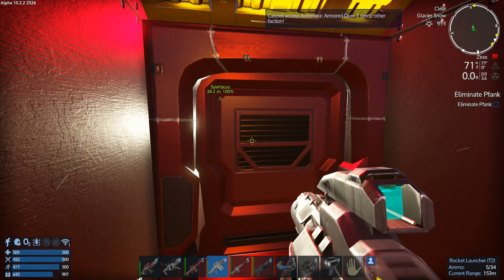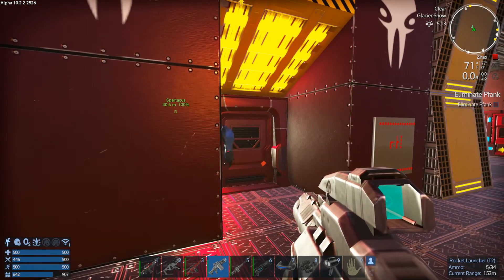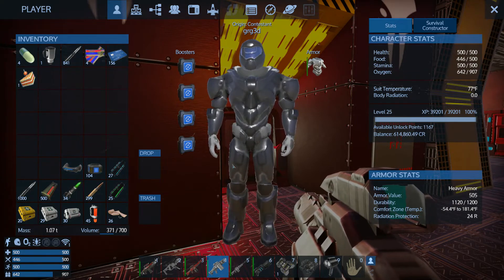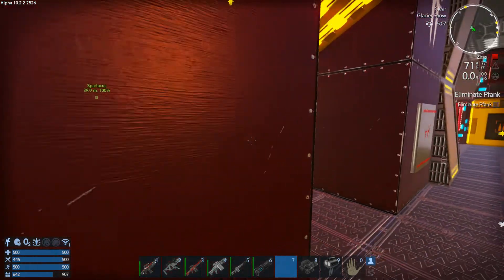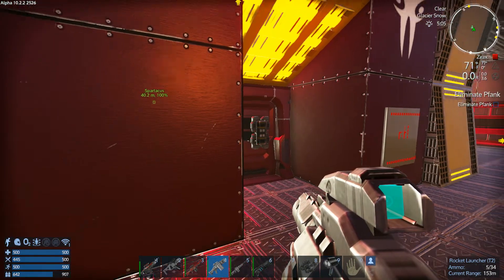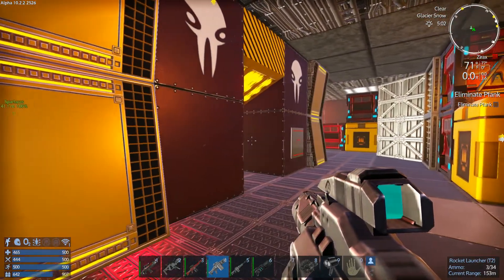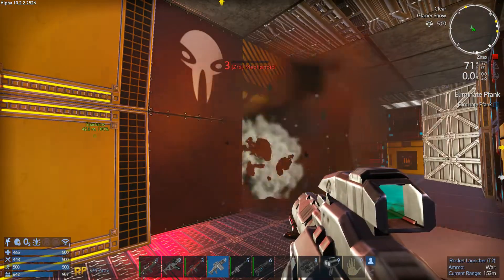Cannot access automatic door. Wow, that scared me, I don't know what the hell that was. I thought I swapped my bombs around. I know I don't need that right now. Let's see if that opens the automatic door. Yep. Hop. Dance, little frog, dance.